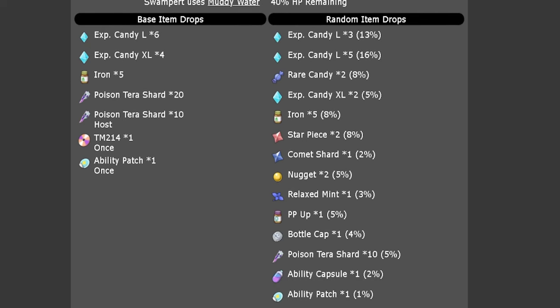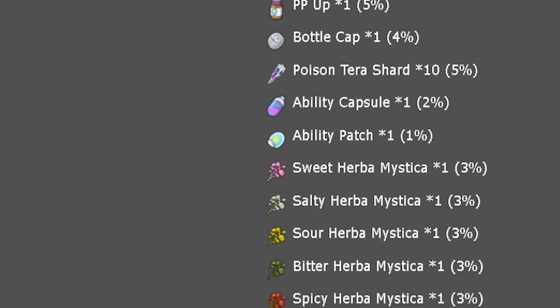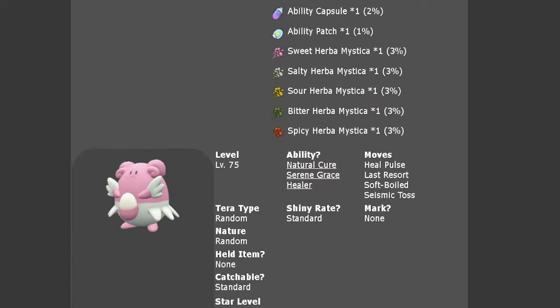Every time you beat the Swampert you're going to get an array of high-cost items including large and XL candies, Poison Terror Shards, TMs, and Ability Patches. Most notably, you'll have a 3% chance of any one of the 5 different Herbomistikas dropping — Sweet, Salty, Sour, Bitter, and Spicy — so it's a really good raid to farm this weekend.